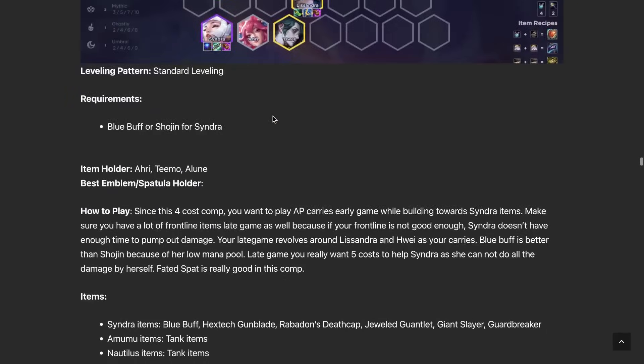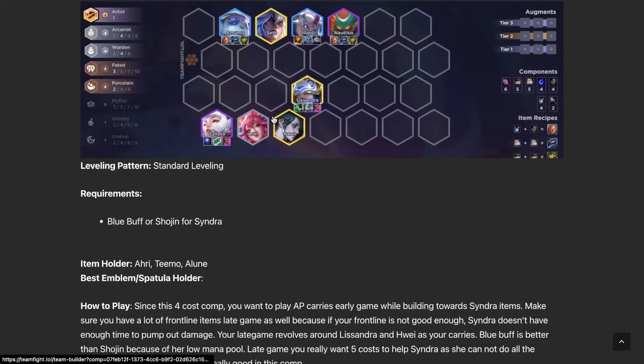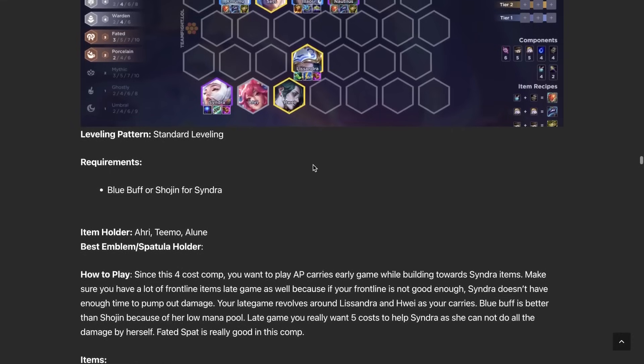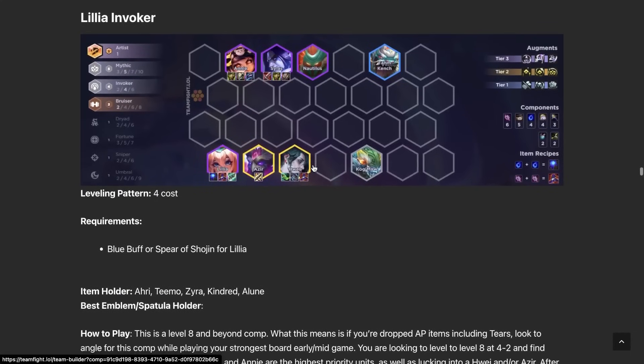Arcanist Warden is one of those niche Forecast comp builds where you build around Nautilus, Syndra, and Amumu — depending on who you're hitting. The main carry is Syndra, with Lissandra being solid in the late game too. This is more of a backup comp — maybe you use it to fast nine or pivot into other comps. I wouldn't consider this one of your main comps for this patch.